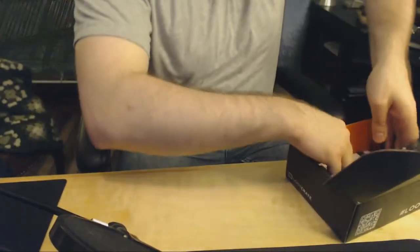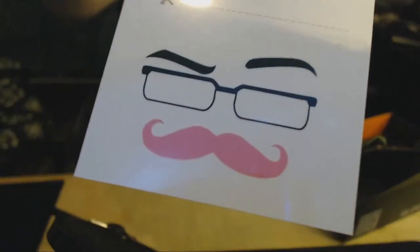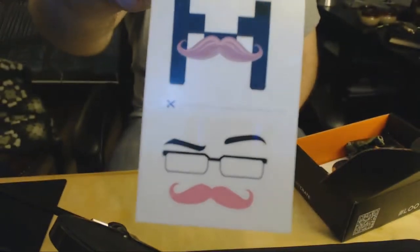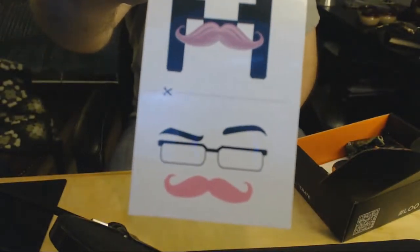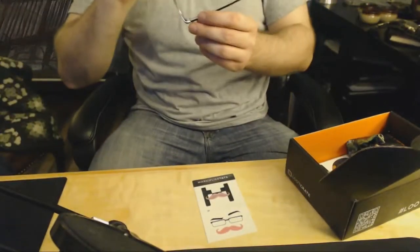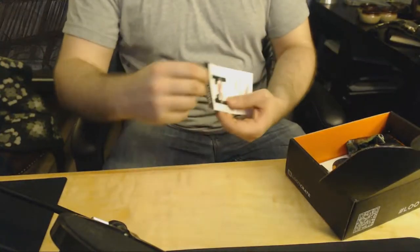Next up — what is this? Markiplier temporary tattoos! He's stealing my image, or you could say I'm stealing his — it's kind of a chicken-and-the-egg situation. We have an M with a warf stash, and then the glasses with the warf stash. Funny fact: if you watch Markiplier videos, we're both wearing knockoff Ray-Bans — almost Maui Jim's, which is really weird. But here you go, Markiplier tats.